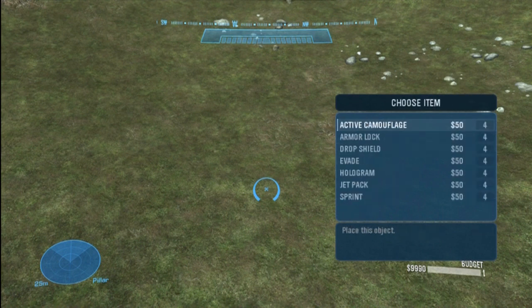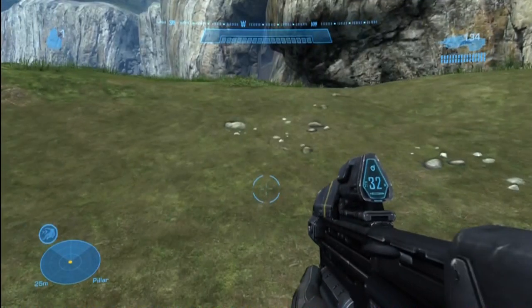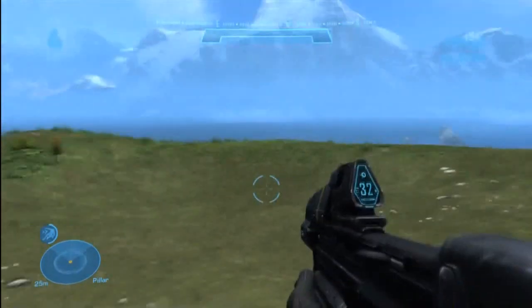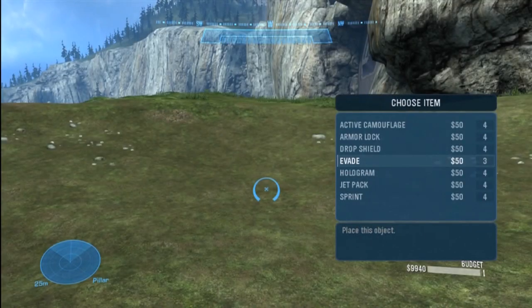Next we have Armor Abilities — this is new to Halo Reach. You place them on the ground, go up and pick them up, and now you can use them. For example, I can now roll. If you've played Halo Reach at all, you know about armor abilities.